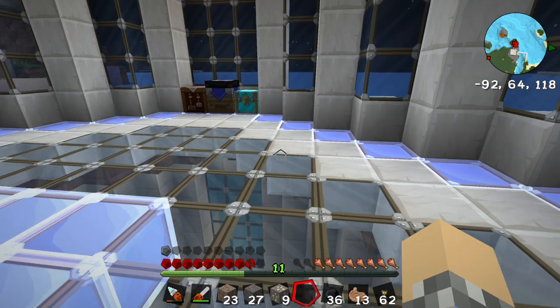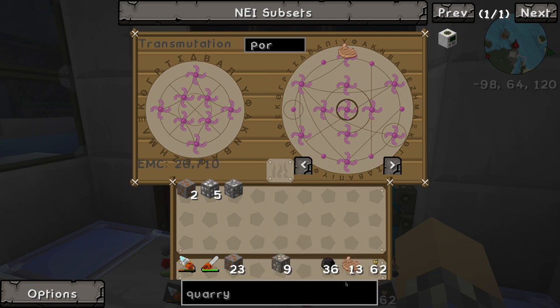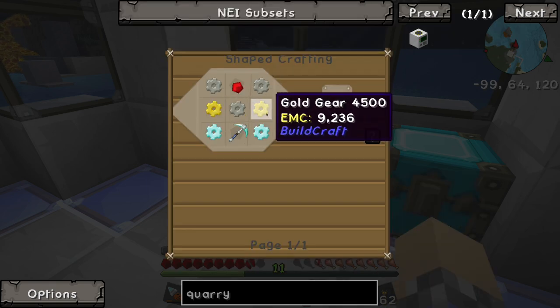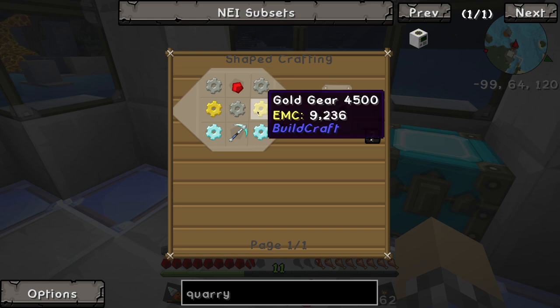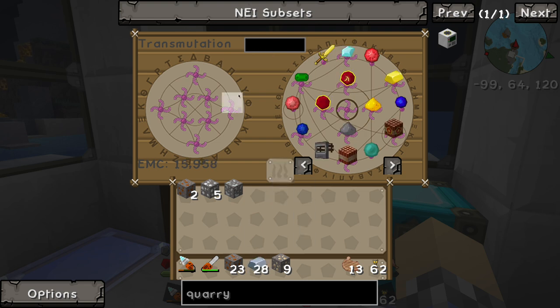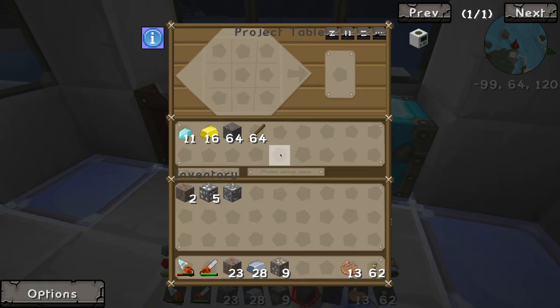Let's go ahead and get started with the gold, because that's going to give us our best return on investment since it's got such a high EMC value. We'll throw all of this in here. We're looking much prettier now. We needed 16 gold so we need four more gold. Then we're going to need iron - each of these is going to require four iron, so that's twenty-eight iron total. We also had some lead in there as well, so that'll give us another bump in EMC. I think we've got everything we need.